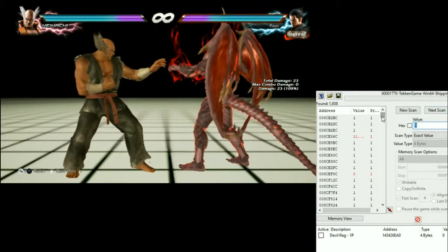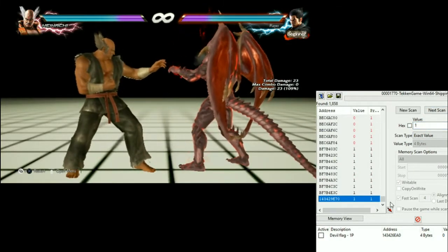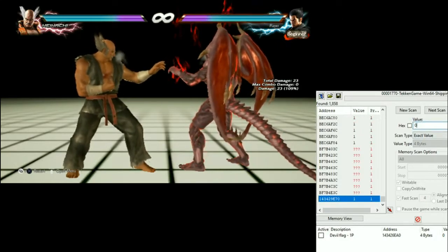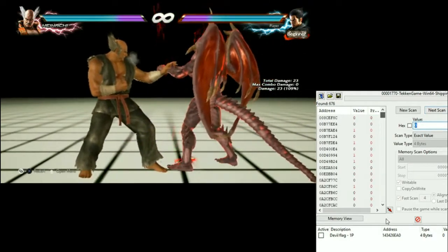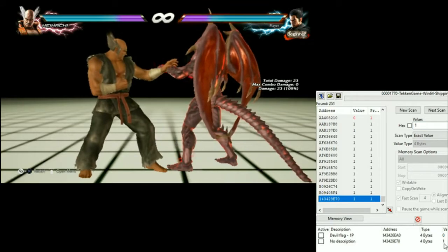I continue searching. This is the address I want, but I'll search a few more times to make sure — just for educational purposes. This is the one. Double-click. Now it's saved.